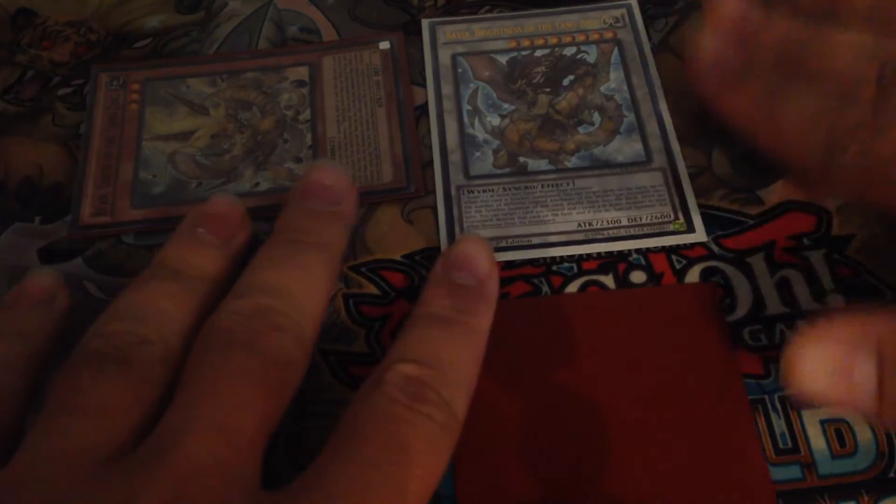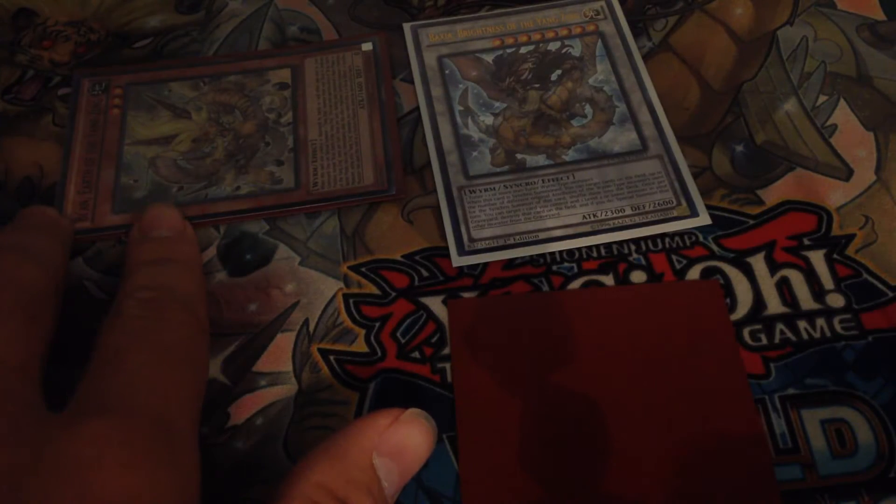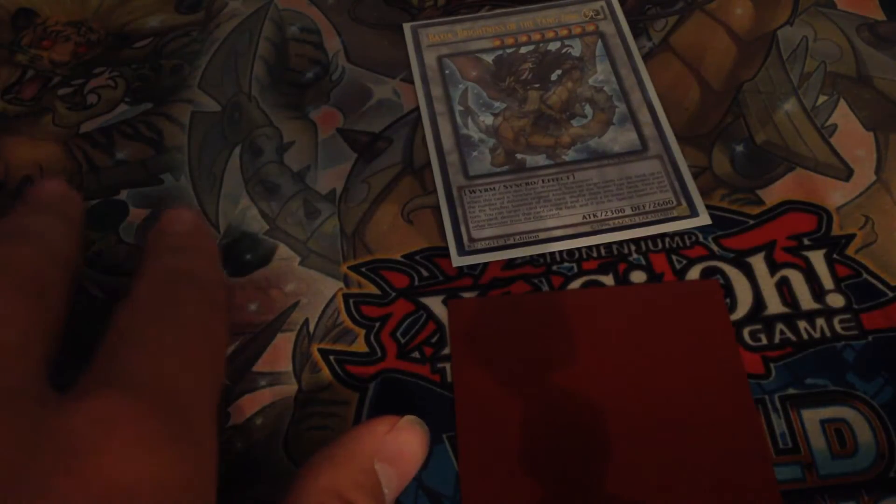Then we are going to synchro summon Jiao Tu and Secret for a Baxia. Since we're going second, Baxia will activate its on-summon effect to spin all annoying targets our opponent controls. Then Baxia is going to activate its on-field effect — in this case we're going to target Beyond and then target our Jiao Tu in the Graveyard. We can do a lot of different things here, but I'm going to destroy the Beyond and then target it, because this is going to make sense in a little bit.